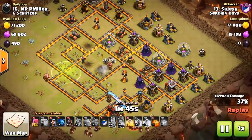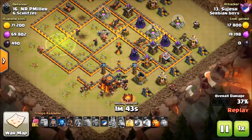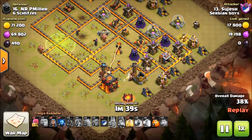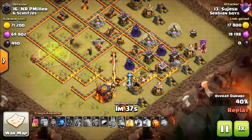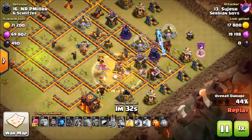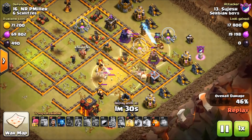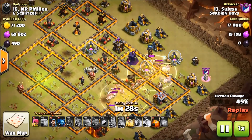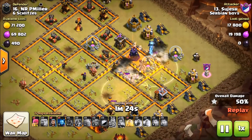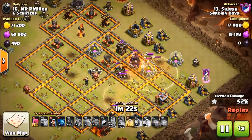Everything's going pretty good right now. Looking good as hogs are coming in, and it's all about the heals here as these hogs are moving together. There's the first heal right here. He's got two more heals, and as you can see, this base is already defeated. The kill squad has basically destroyed this base, and Sejesh just needs to play this last heal pretty good.